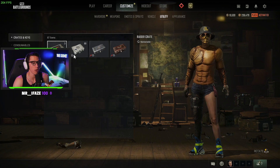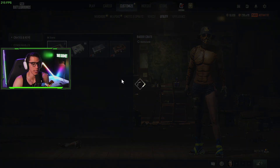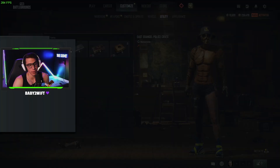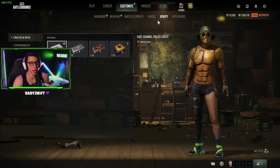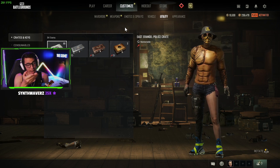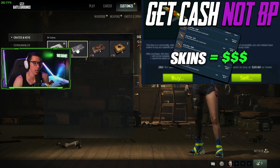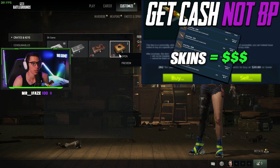You can open up all these crates that don't require a key. The ones that require a key you have to get the key for, which you can buy in the store or on the Steam store. You can also just sell all these crates on the Steam store — which I probably should do, honestly. I don't know what they're going for.